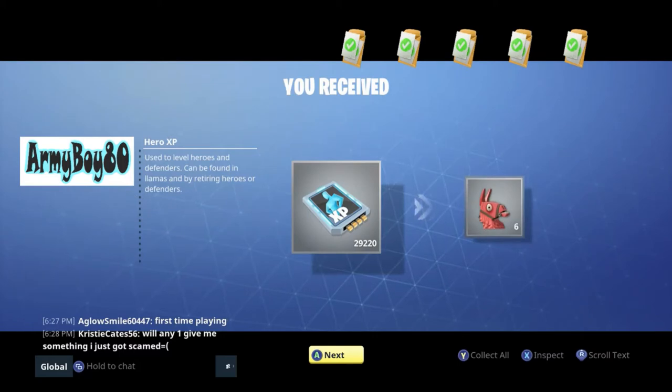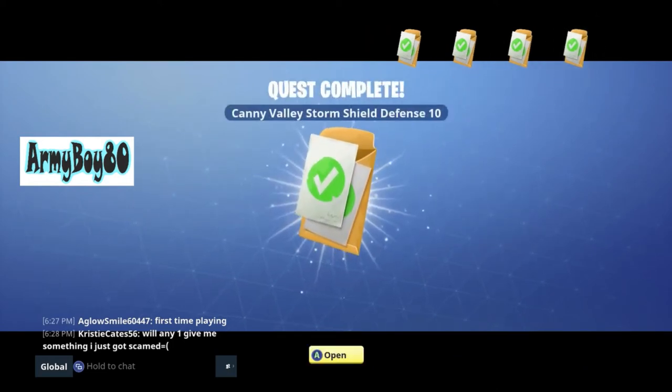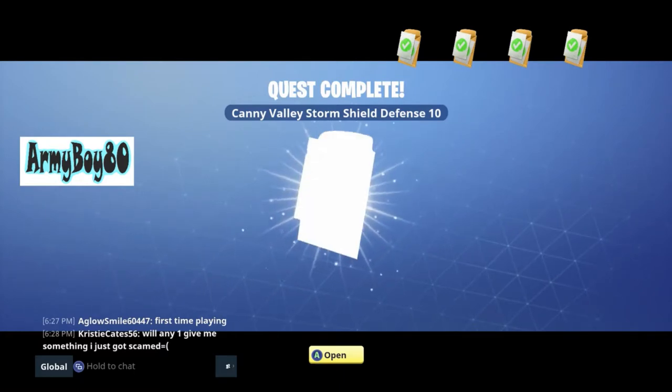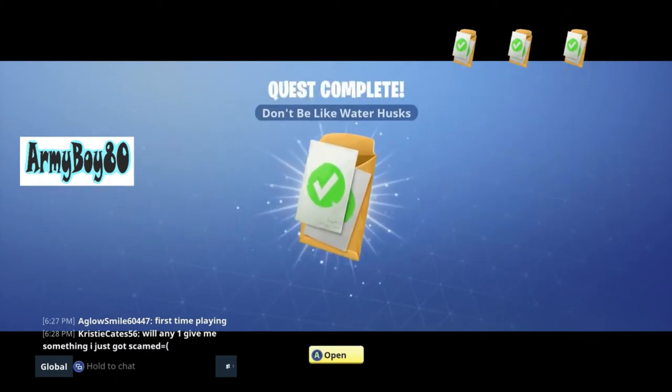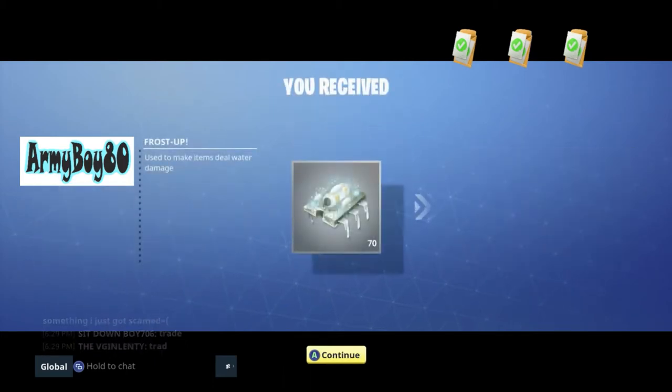But for that much hero XP, it was well worth it. Look at all that stuff that I just got. Six mini llamas — that will be good for gold. Candy Valley 10, let's see what we get there. I think I can unlock something else finally with skill points. Water husks — I didn't even realize I had water husks.